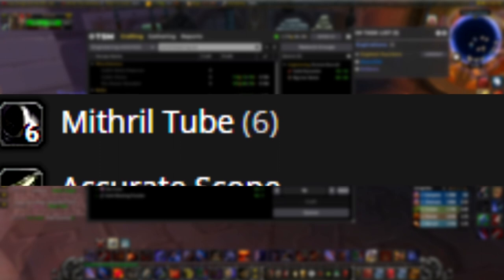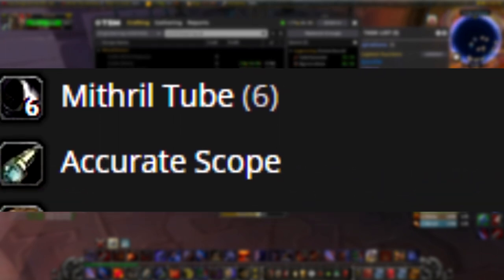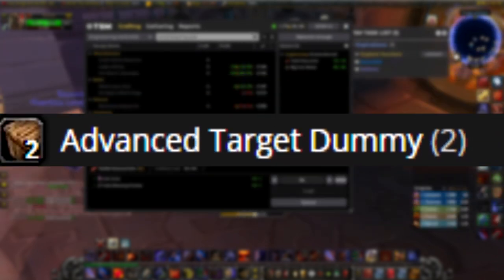The gnomish recipe takes different materials — mithril tubes, accurate scopes, and advanced target dummies. Advanced target dummies are actually a good sell because they're also used for Algalon. So if you're going to craft anything from the gnomish side, craft the advanced target dummies. Mithril tubes and accurate scopes are usually negative profit to craft, so I wouldn't recommend those unless your realm differs. Advanced target dummies double up as useful for Algalon and for this quest.